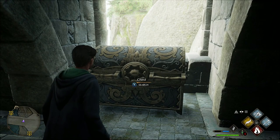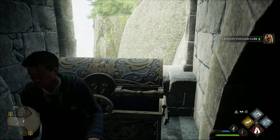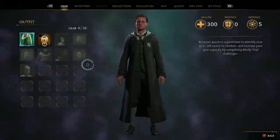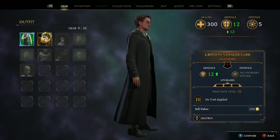Check this out. Crimson Voyager Garb. I'm not really happy with what I got — I kind of wanted a robe. As you can see, we can't even equip it. We have to be level 7.